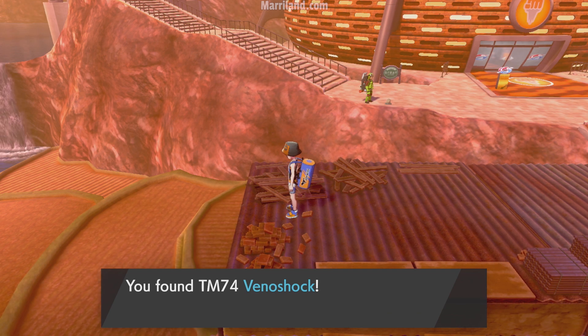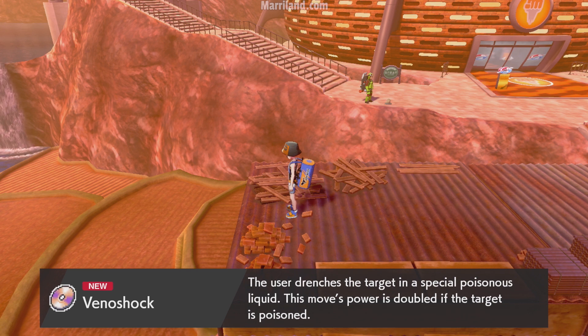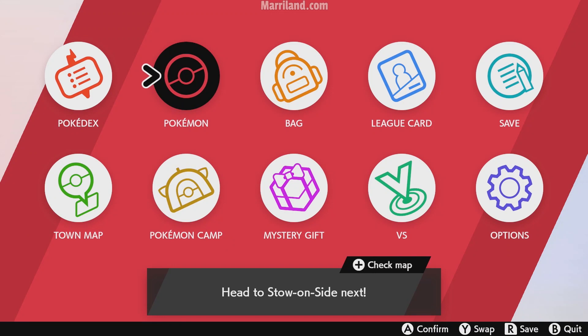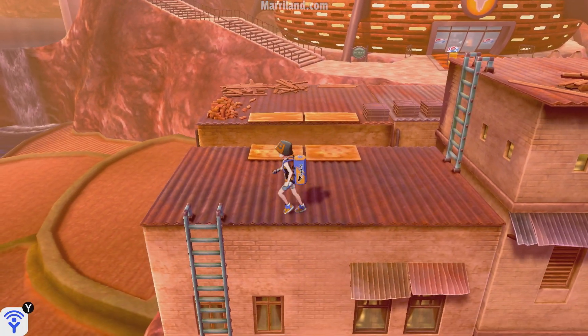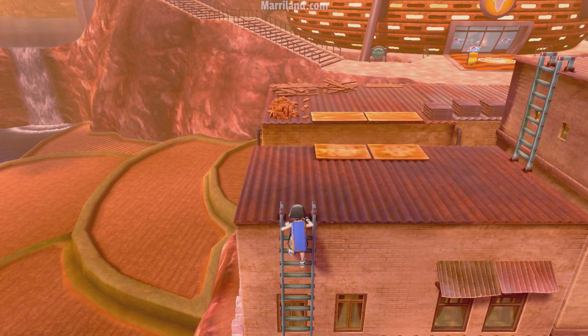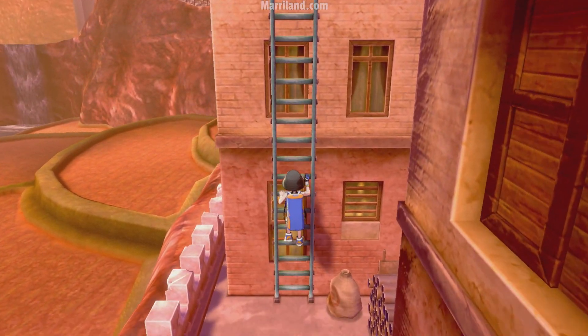Over here is TM-74, Venoshock. This is a reasonably strong poison-type move — a special-based poison-type move — but it does double damage if the foe is already poisoned. It's nice to put on anything that has toxic spikes, for instance, so you can be pretty much guaranteed to hit for full damage.